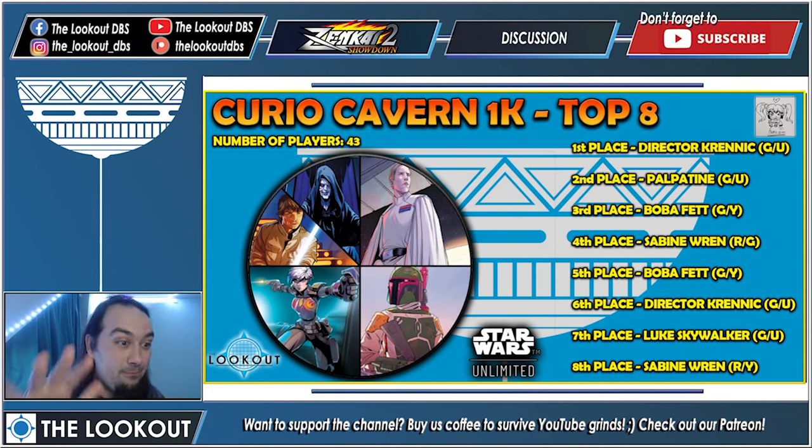Here's the Top 8 breakdown — we'll have this slide on Facebook a few hours after the video. 43 players: first place, Director Krennic Green/Blue. I'm using the Magic: The Gathering color system for shorthand. Second place, Palpatine Green/Blue — best Palpatine color, amazing. Third place, Boba Fett Green/Yellow. Fourth place, Sabine Red/Green. Fifth place, another Boba Fett Green/Yellow.